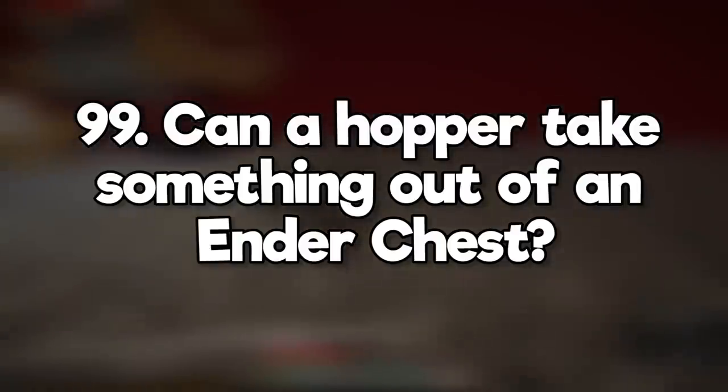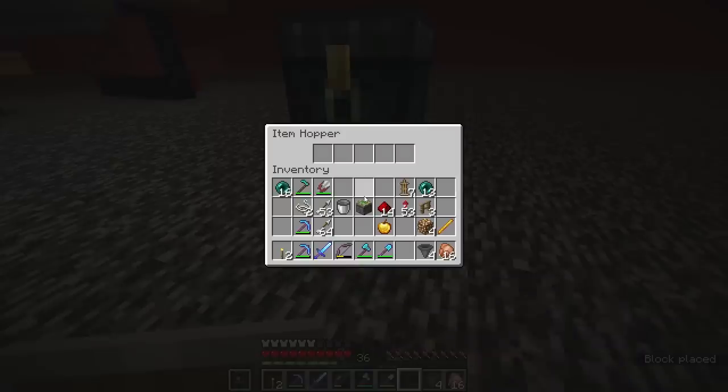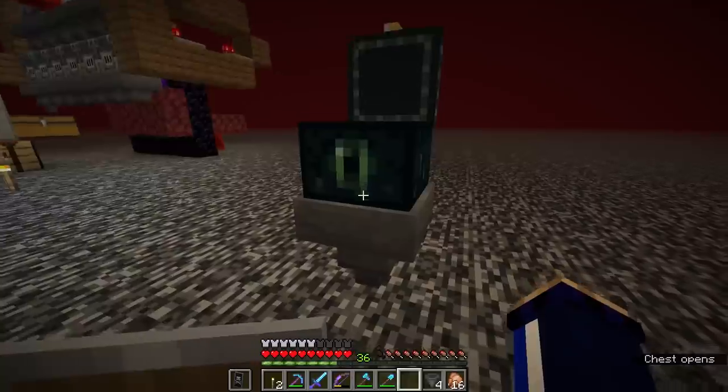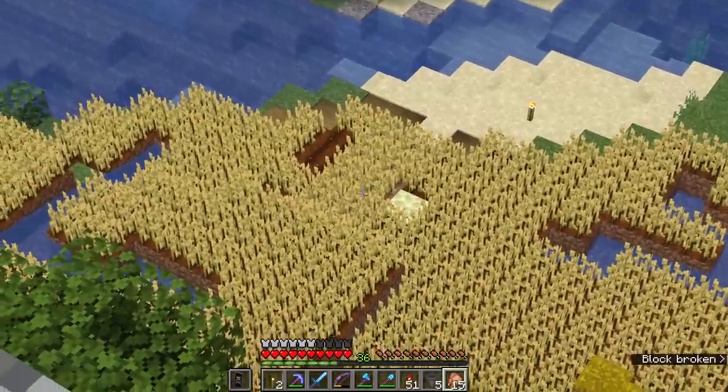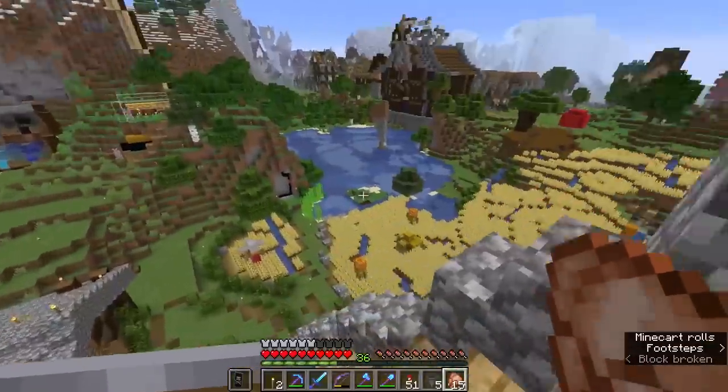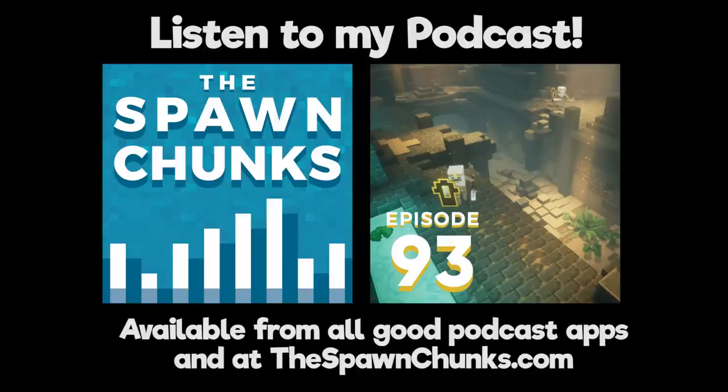Can a hopper take something out of an ender chest? No, because on multiplayer servers there'd be no way of knowing whose ender chest it was pulling from. What are the spawn chunks? The area where the player spawns for the first time and where you respawn if your bed is missing or obstructed. Also a podcast I do with my friend Joel.